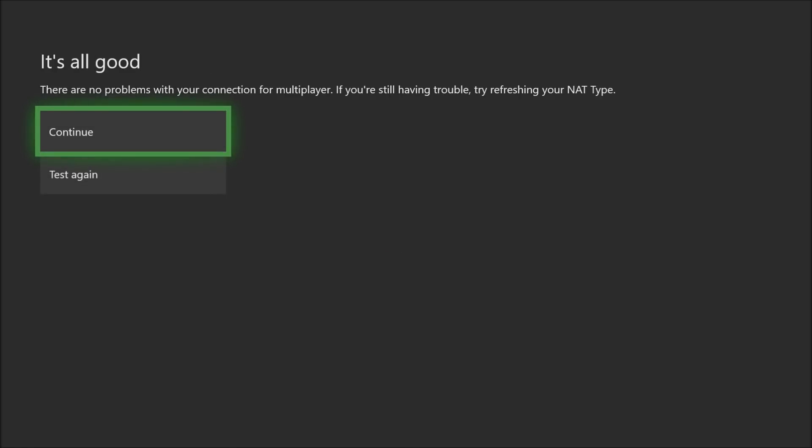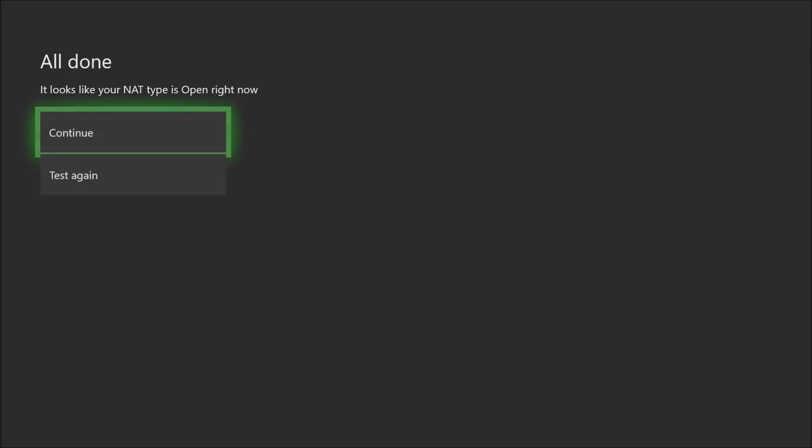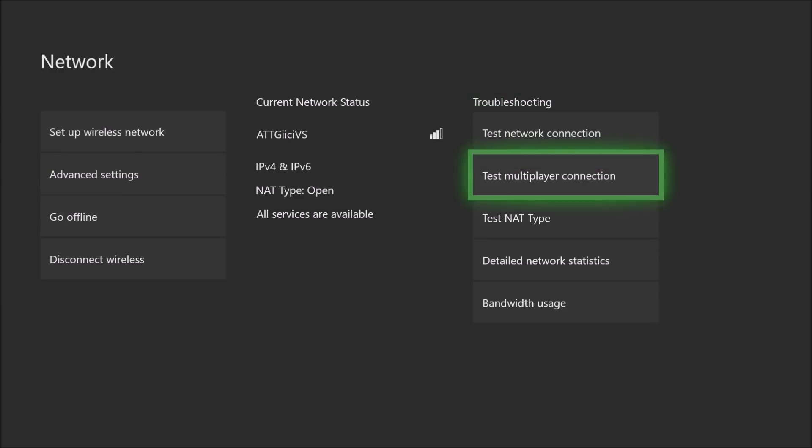I'm on my kids' Xbox right now which is going through a switch. We have this set up through our normal AT&T router that goes to a switch downstairs, then the switch is wired into the room. Actually this one is on Wi-Fi because the PC is using the hardwired connection now. My other Xbox is hardwired. You can see 'all good' - sometimes it'll say to try to refresh your NAT type if you're still in trouble. I fought for hours and hours on this.